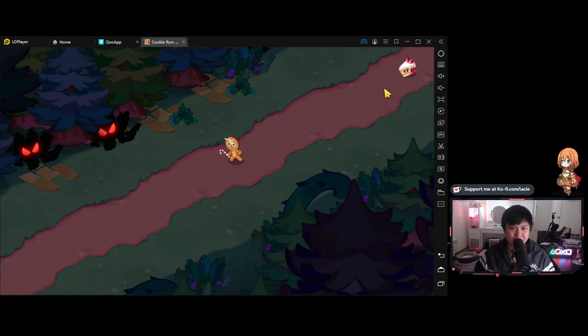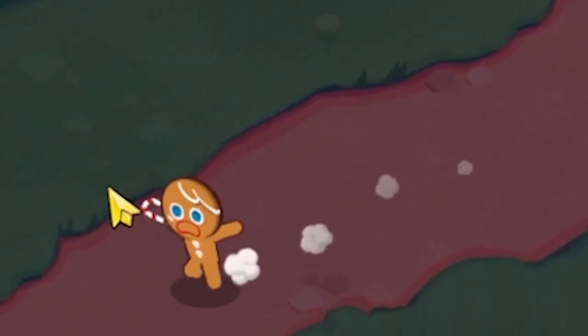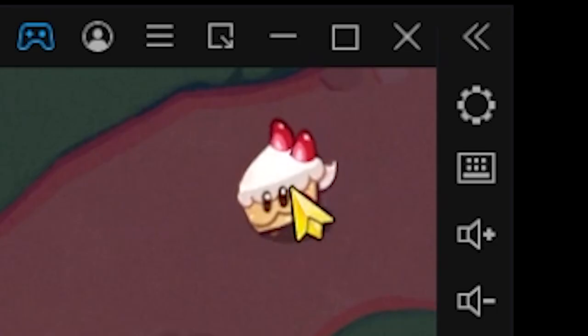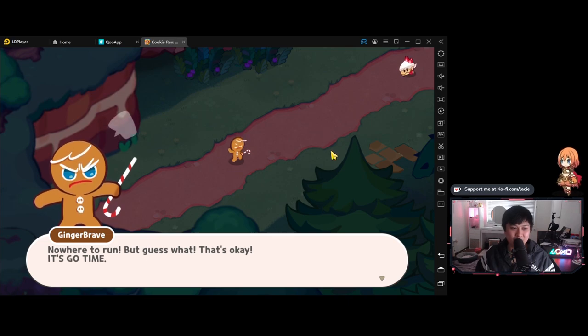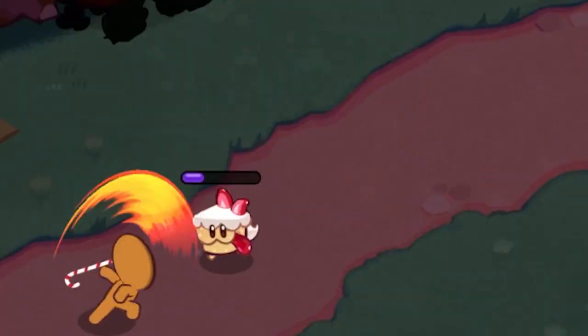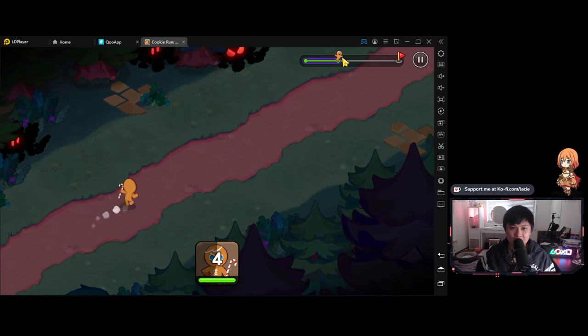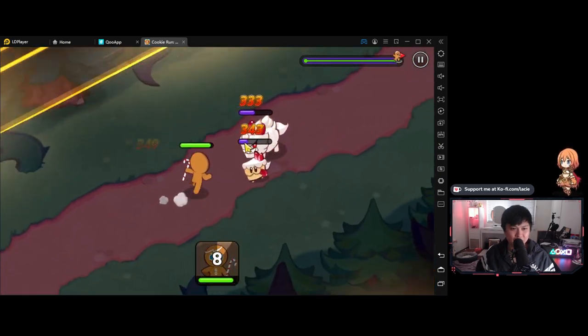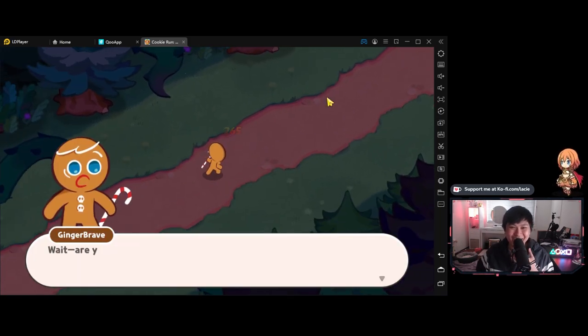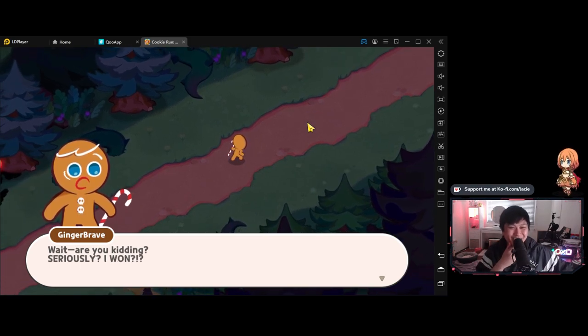Our situation right now is that we're getting chased down by a dog. They even have facial expressions whilst they're on the battlefield. It looks like we've hit a dead end and we've got to fight this cake monster. It's so cute — I do not want to fight that. These death animations are so good — they just fly off the screen when they die.